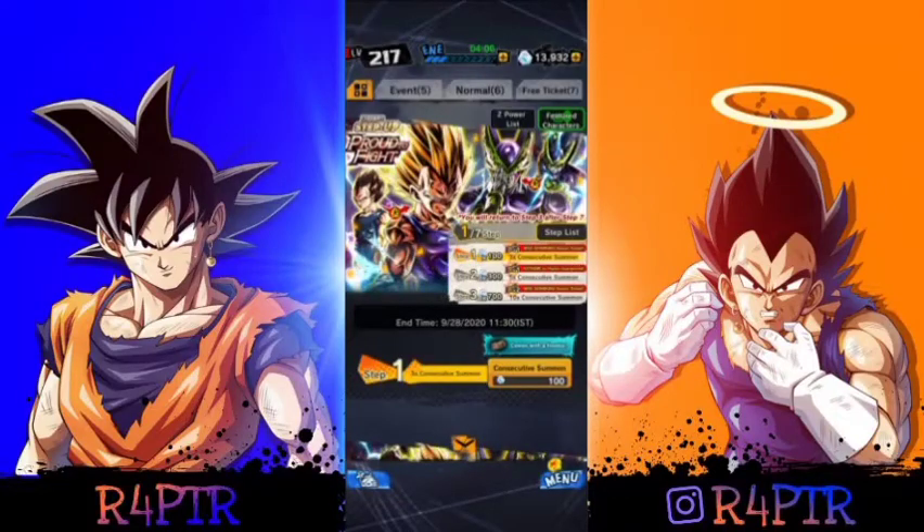How's it going everyone, Raptor here today bringing some more Dragon Ball Legends to the channel. So unless you've been living under a rock, you should know that Dragon Ball Legends released its most recent step up — Legend Step Up Proud to Fight — featuring a new legendary Majin Vegeta and a new Cell who transforms. We're gonna be pulling for those. I don't expect to get the Majin Vegeta since I did get an LF pretty recently on the Happy Weekend banner. So let's just hope for the best and hop right in.